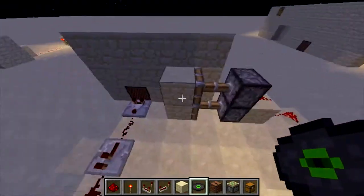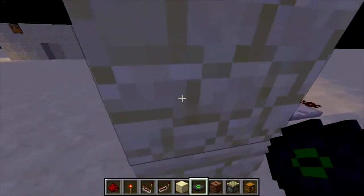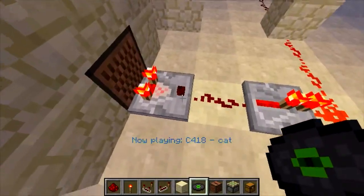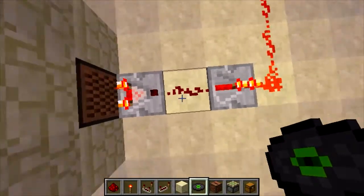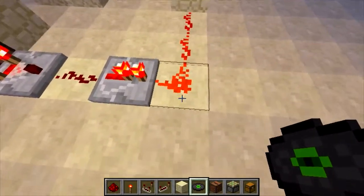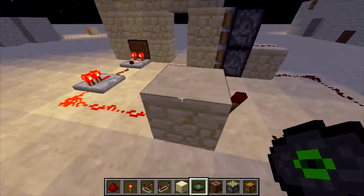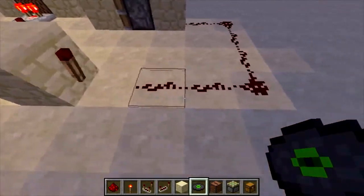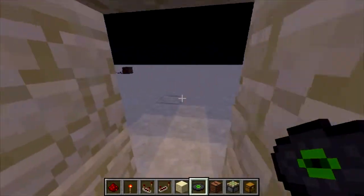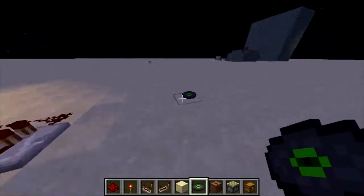If you're wondering why I have an inverter here, that's to keep these pistons extended. To see the circuit in action — if I put a disc in, you can see the comparator lights up, which outputs the redstone signal to the repeater, which makes all this redstone extend, which powers off the inverter, causing this redstone to deactivate and thus retracting the pistons.